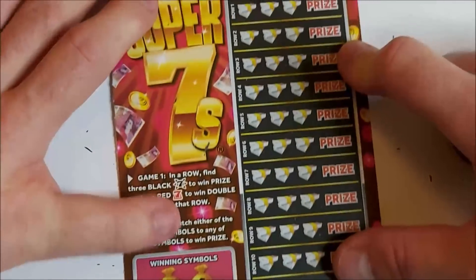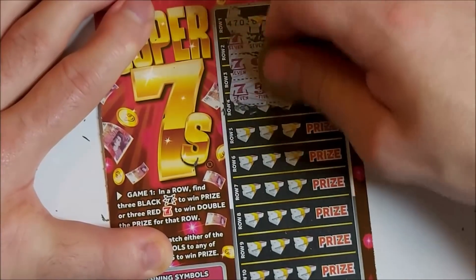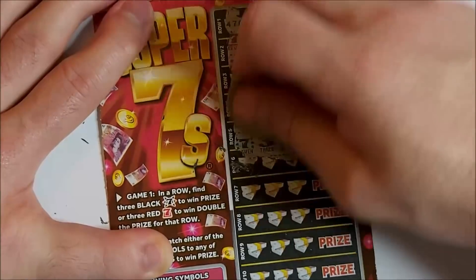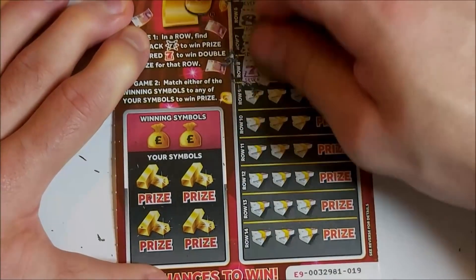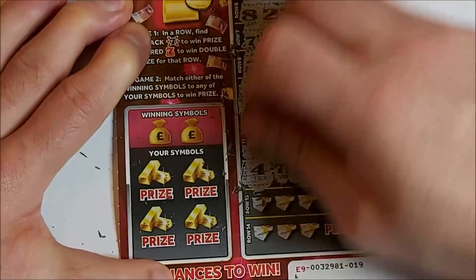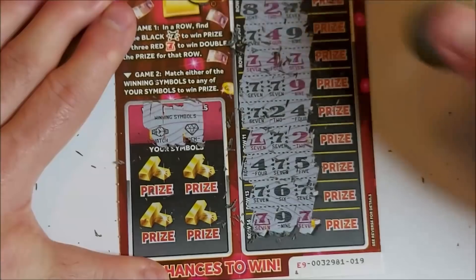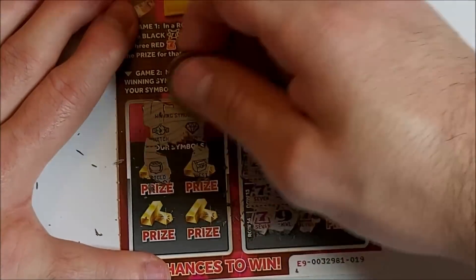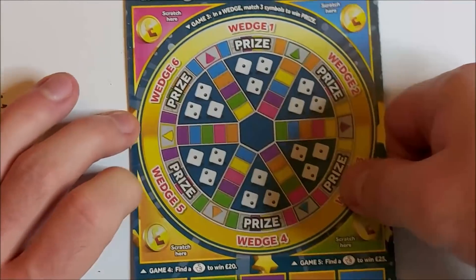Final Super Seven — can we get a back-to-back win? No luck so far. No winning symbols — watch and gem, pot of gold, just stack and roll. Not great. So far we've done £40 worth of cards and got back £15. We're down a decent amount. We need something decent on these Trivial Pursuit cards.